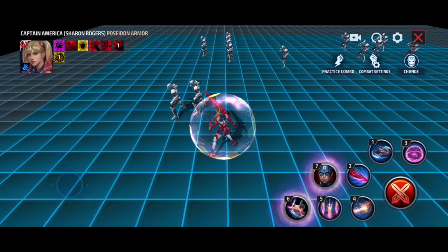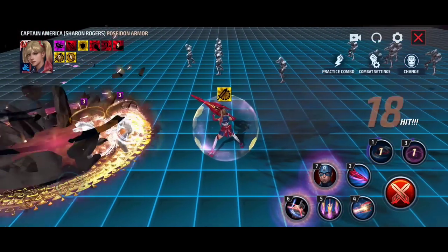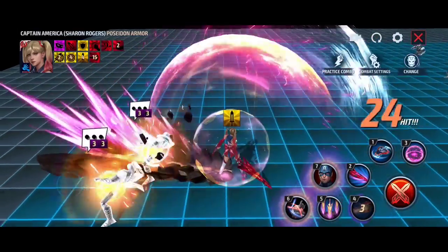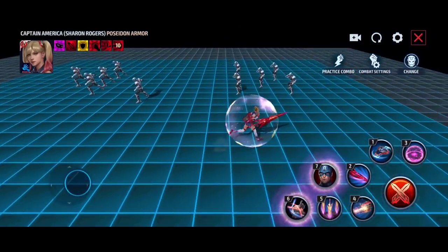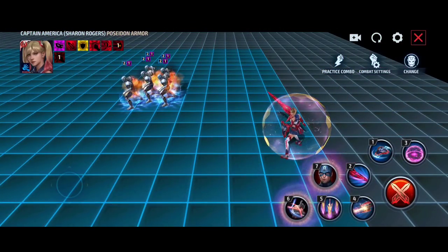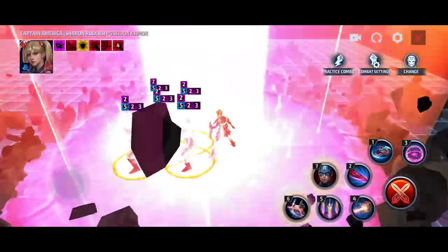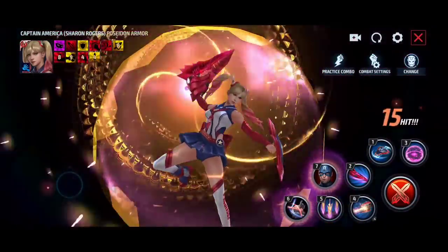You basically need to instant cancel the third skill to get the accumulation. The 4th skill does a partial iframe and does really insane damage. The 5th skill is cancelable - it's like a buster freaking lance, like a rocket coming down from above. It's a very easy cancel, almost instant. The tier 3 skill is around the same. I love the bubble - I love it.